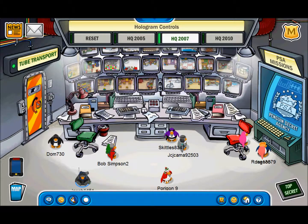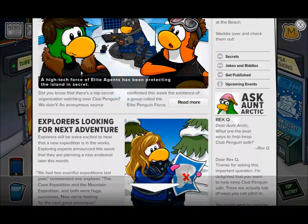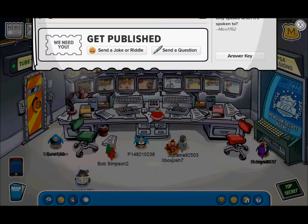First, go to the newspaper, then scroll down, turn the page, but then scroll down as soon as it turns the page. And there, once it's done loading, it will actually glitch like this and you'll see the bottom of the newspaper on the top of the screen.